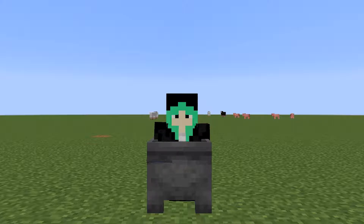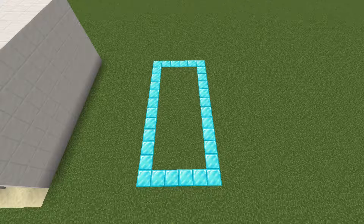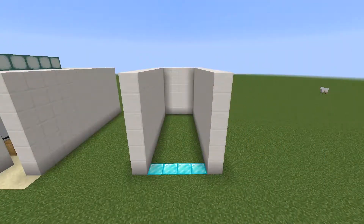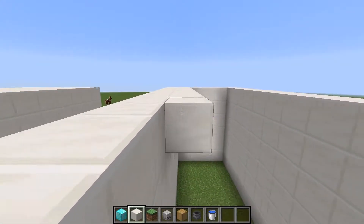Okay, let's get straight to the tutorial. First, you need a 6 by 12 space. Build a wall 6 blocks high. Then make a ceiling.